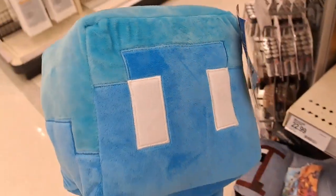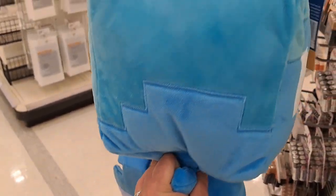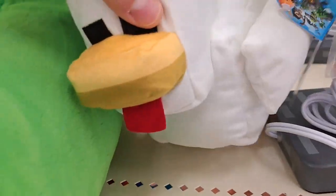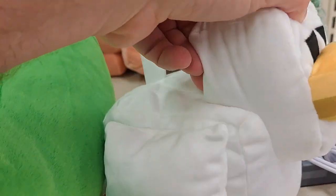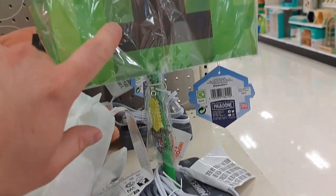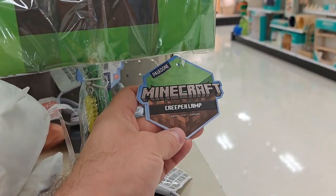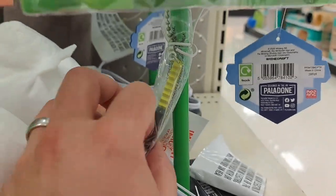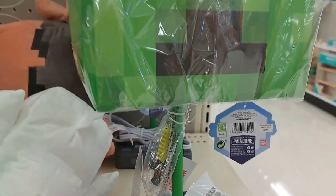We got this character right here — I'm not really sure what it is, kind of looks like a ghost or an angel. Got this little duck here. We got this lamp — it's for the original series, a creeper lamp, but it's got a sword with a little pull string.